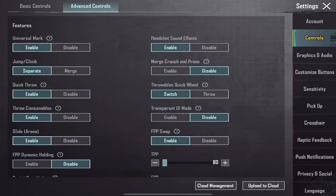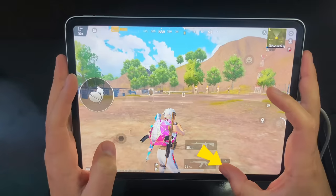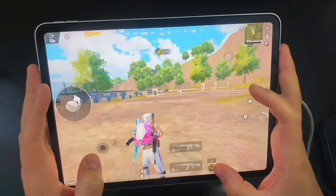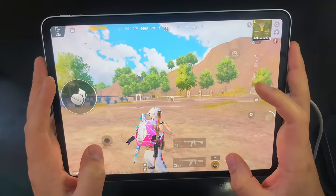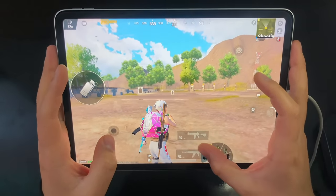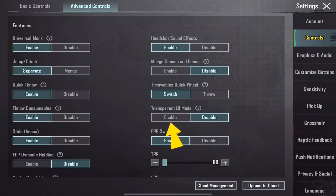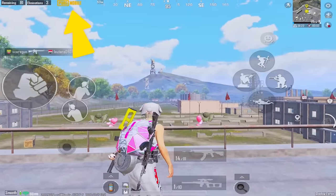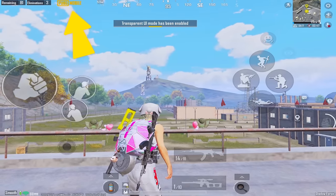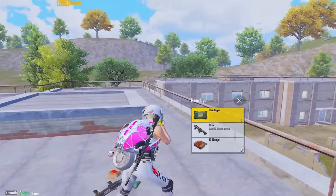Enable the quick throw feature — this allows you to throw grenades by holding down the designated button. It is beneficial but requires a bit of training to master. Make the throwables quick wheel to switch, which enables you to switch between throwables by dragging your finger accordingly. Activate the transparent UI mode: by holding down the PUBG Mobile logo, make all buttons transparent, giving you a clean look. This feature is currently only available in classic mode.